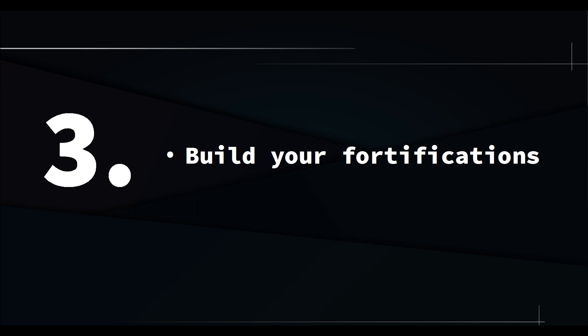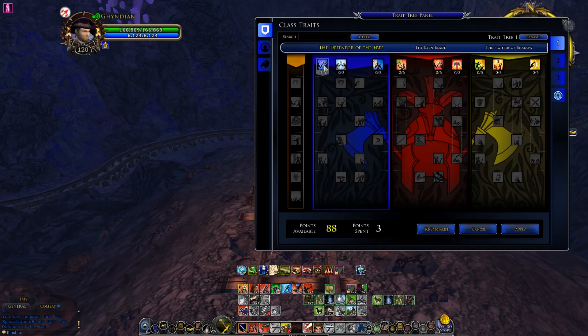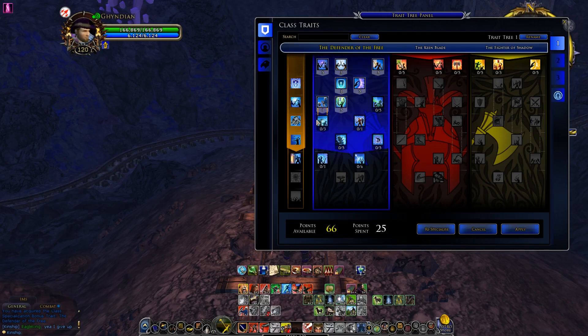Number 3: build your fortifications. Before trading Guardian, there's a 25% chance for shield skills to build a fortification effect. It stacks up to tier 5, and you get 1% mitigation from each. When you trade down far enough, every time you get a crit with a shield skill it gives you one more stack of fortifications. Your fortifications are also twice as strong, giving 2% mitigation each rank.